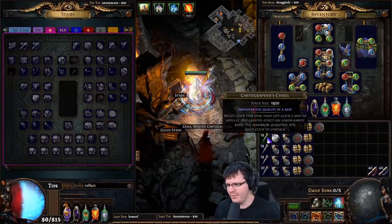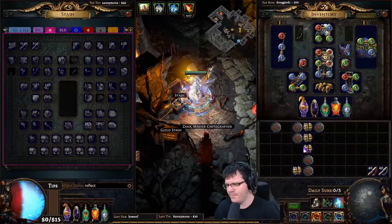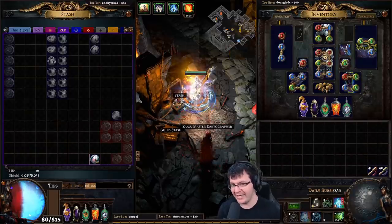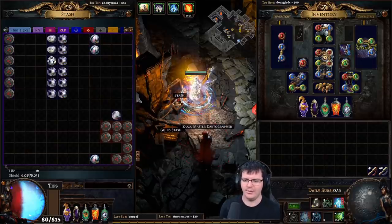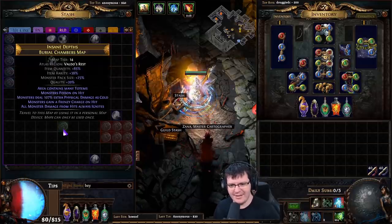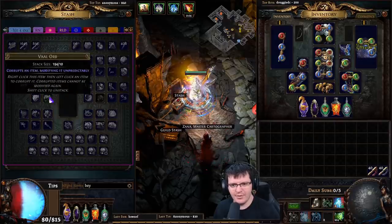Then drop all your currency back into the stash tab and drop all the maps back in. Do another pass to make sure reflect doesn't exist. Pull out any beyond maps if there are any — keep them separate. Then vaal all your maps.